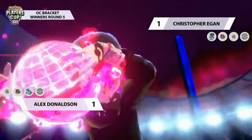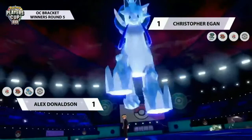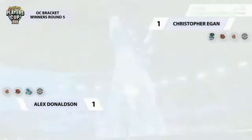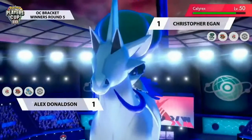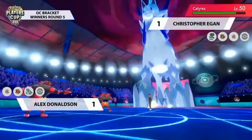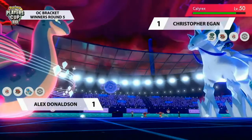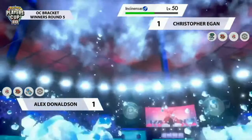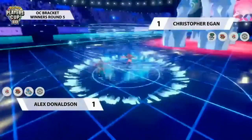Amoonguss is switching out into Incineroar, who comes back with Intimidate on Alex's Incineroar and Fake Out pressure for next turn. Christopher finally goes for Dynamax on Calyrex — holding off much later into this match than last game to start dealing some pressure. And this time it has its full attack, no attack drops, which should mean it starts doing some good damage. In the last two games, part of the problem was Calyrex always being in an awkward spot.